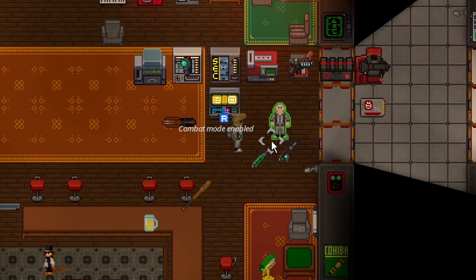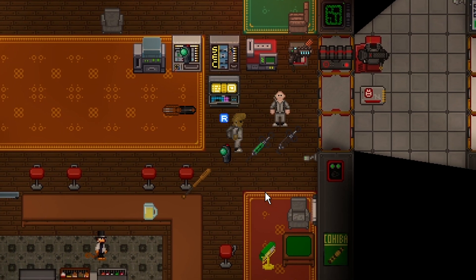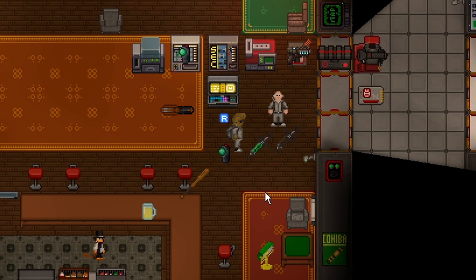If you try to flash somebody who has a mind shield, there's actually no indication that it doesn't work other than the fact that you see them not convert. I somewhat expect there to be a way to tell if somebody's mind shielded, because as of right now there just isn't a way of knowing. Also, a way to tell if somebody's a head revolutionary — if you try to inject the head revolutionary with a mind shield, it will say the mind shield is destroyed. That is pretty much the only confirmation, unless you see the head revolutionary convert somebody directly. Only a head revolutionary can convert people; a normal revolutionary with a flash will do nothing with it other than stun or flash someone.